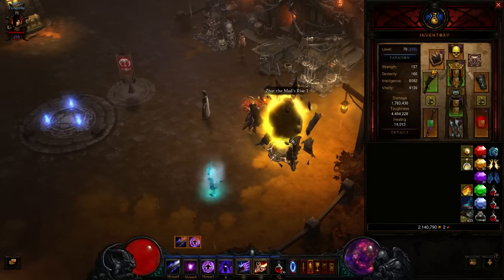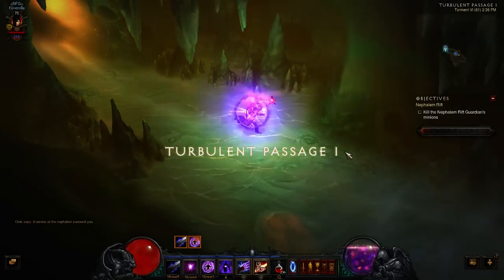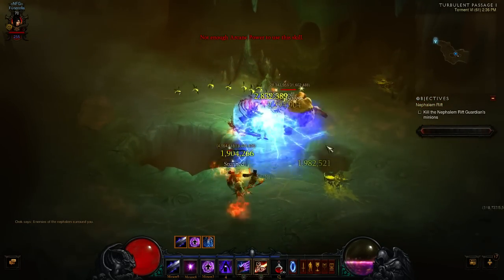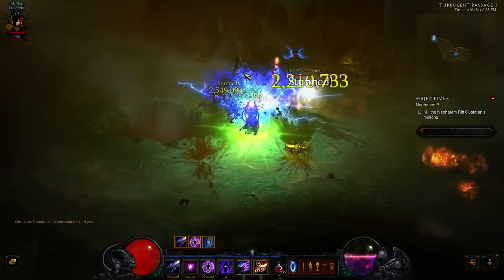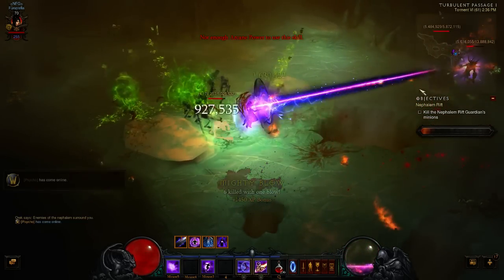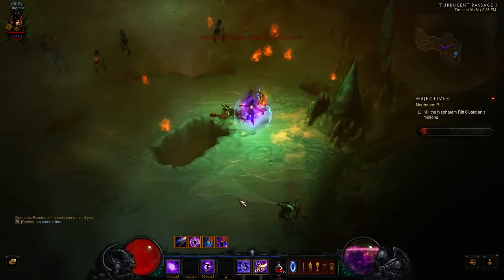I've got 1.76 mil DPS. And all I'm going to do is a rift. In the last patch they updated the amount of blood shards that you get, as well as a lot of other things. Gold is now a lot more — I should only be getting 1,600% gold, but instead I'm getting 3,900 as you saw.